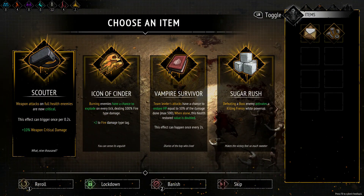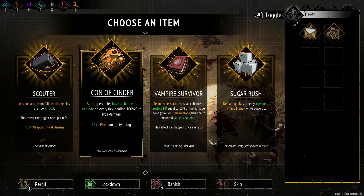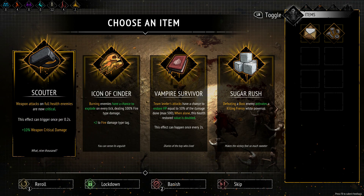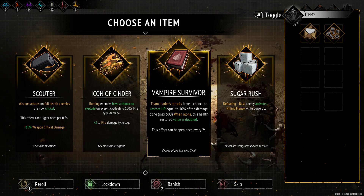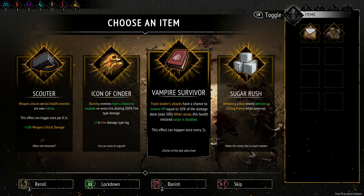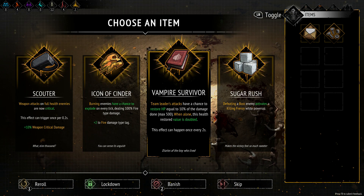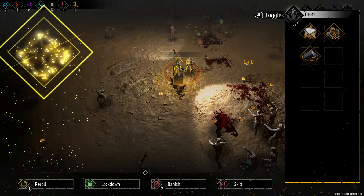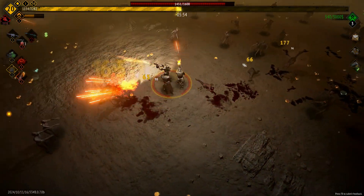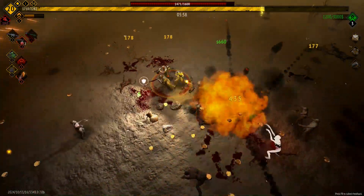Let's do a quick reroll and see whether we can get something better. Upgrade his shotgun — yes please. I want him to be more efficient with his shotgun because he gets a minigun later, which is absolutely brilliant. Weapon attacks on full health enemies are now critical — wow! Chance to restore health. Every boss that you're going to hit when they've got full energy gets a critical hit. You can't beat that. Now I feel like we're actually on the offence rather than the other way around.